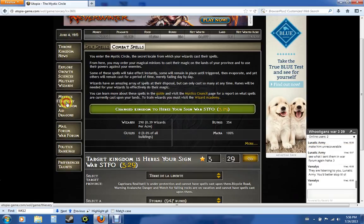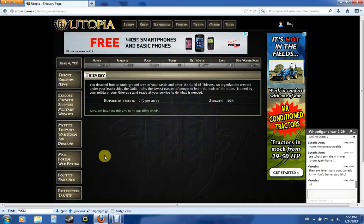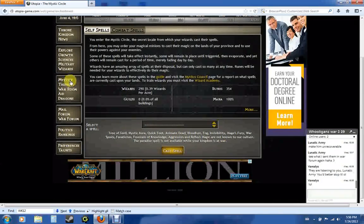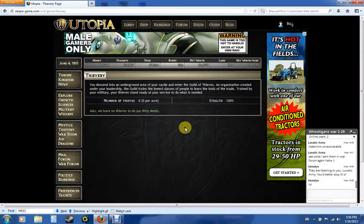On to Thievery. Thievery is going to show nothing because I don't have any thieves, but it's the exact same thing as Mystics. You select your target, select the number of thieves you want to send, select the operation, and then go. Again, you can find all this stuff from the guides.